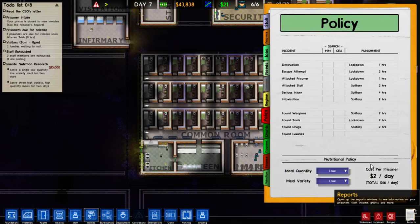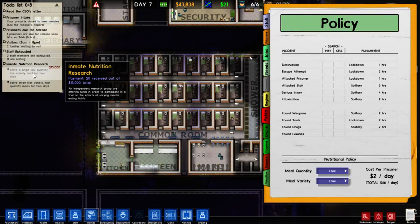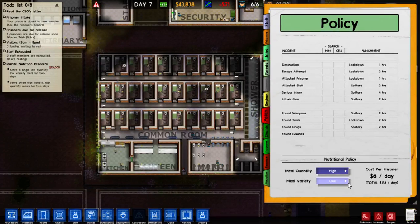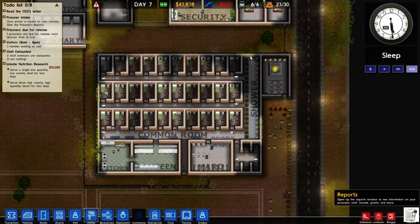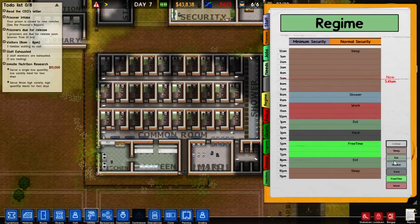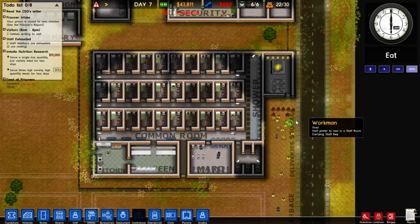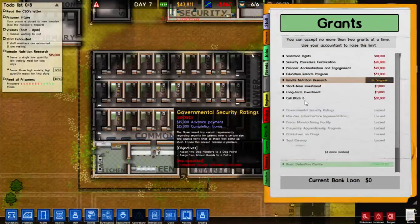So what is our next grant going to be? Why is this not completing? Let's try high variety. Oh, we need three high variety meals. Let's put another one in here. What is next on the agenda? We need to look at grants and see what we can do.